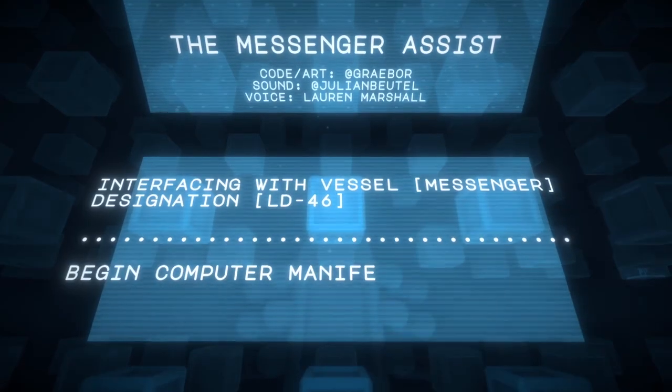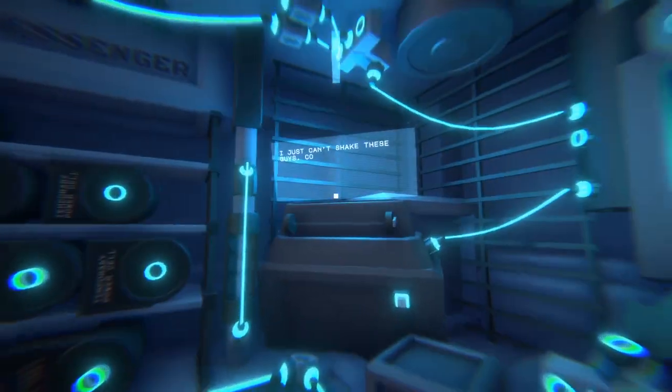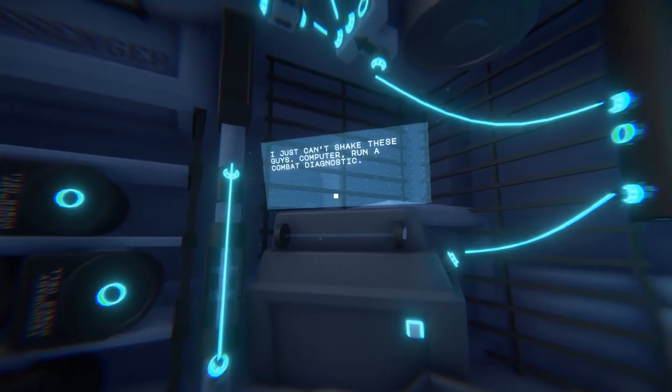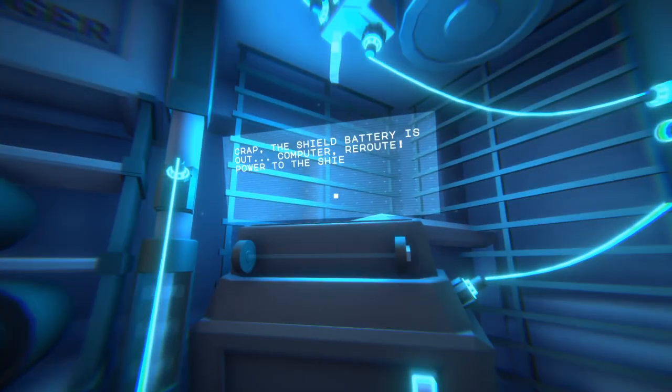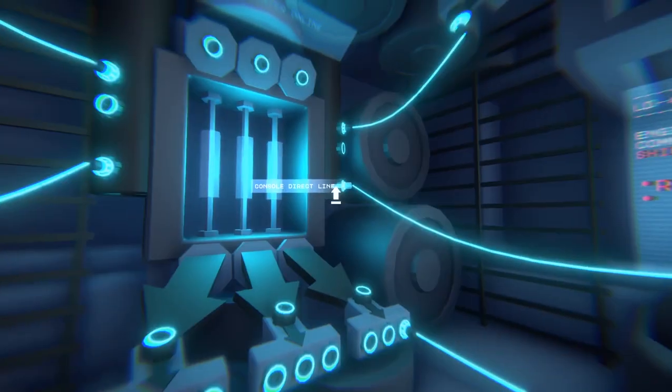This is the Messenger Assist, where you have to rewire a spaceship on the fly. It's very, very hard. I just can't shake these guys. Computer, run a combat diagnostic. Crap. The shield battery is out. Computer, reroute power to the shield battery input. I'm the computer, by the way.